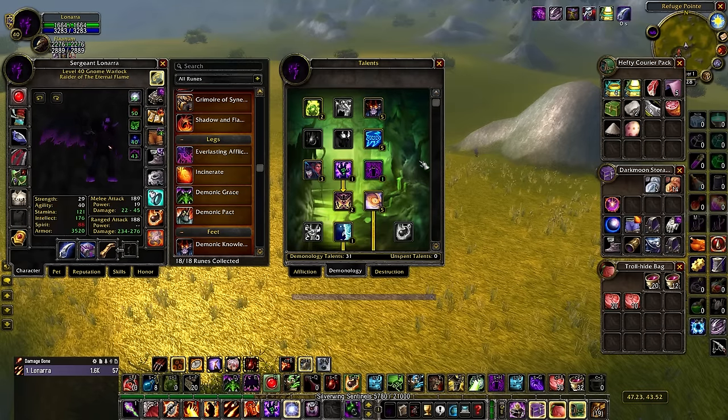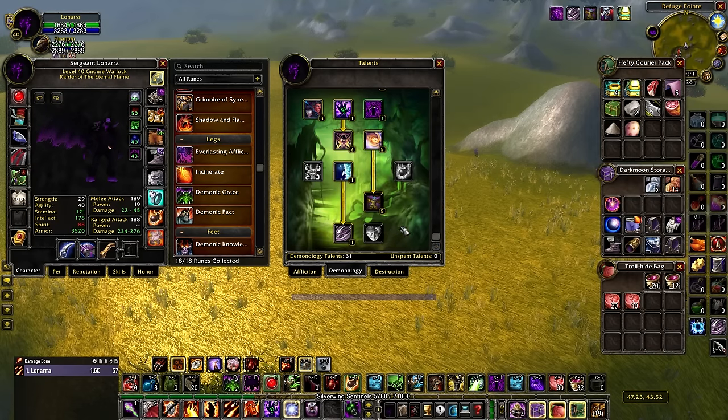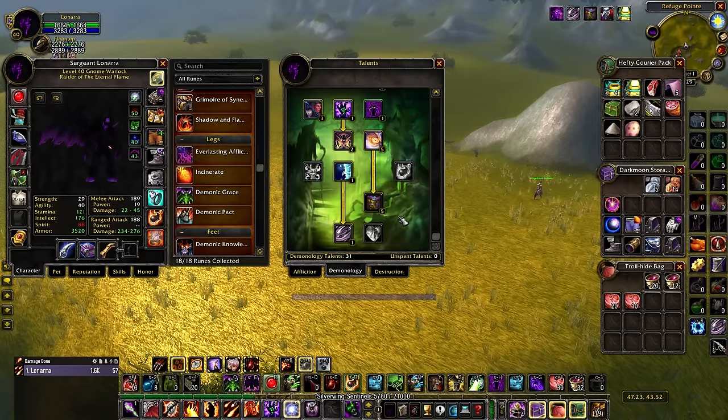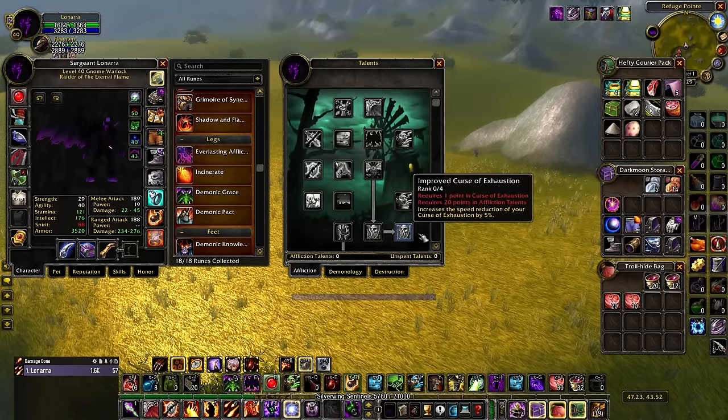I'll quickly touch upon future talent selections for Phase 3 at level 50, because I probably won't recreate this entire guide. We've seen data-mined versions of upcoming runes, but developers have said not to take them as gospel — they're probably going to change, so I won't spoil what they are. What I can say is that for Demonology, it's not really going to change a whole lot. The runes will be like icing on the cake. Until level 60, there will likely be no reason to re-explain all these talent choices — they'll stay essentially the same.